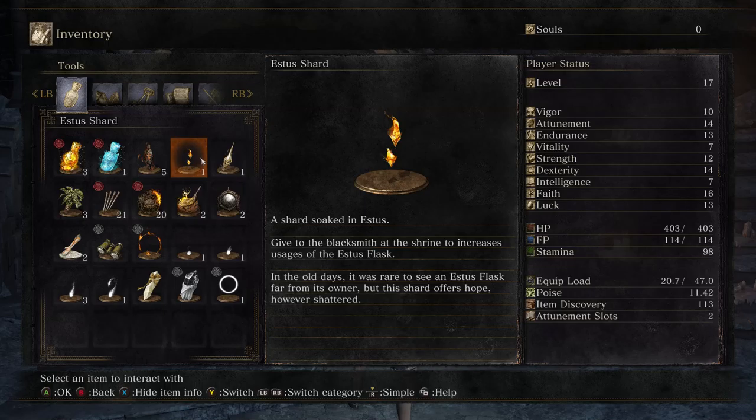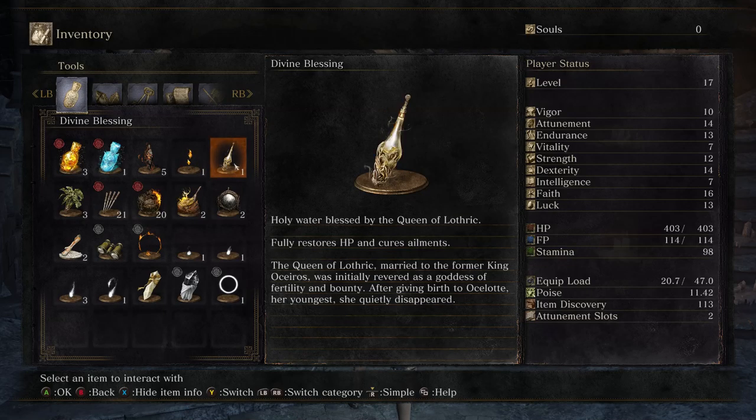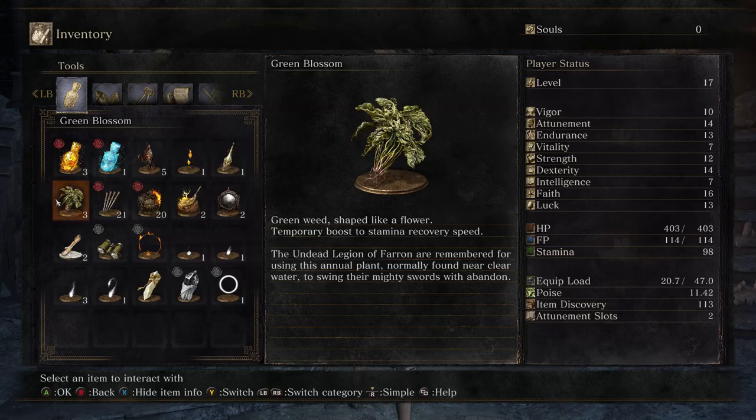Which is what we're going to be here for, because I need to use this thing. Divine Blessing: 'Holy Water blessed by the Queen of Lothric. Fully restores HP and cures ailments. The Queen of Lothric, married to the former King Oceiros, was initially revered as a goddess of fertility and bounty. After giving birth to Ocelota, her youngest, she quietly disappeared.' That's a different story from before. I guess Divine Blessings don't really care about the gods in question.